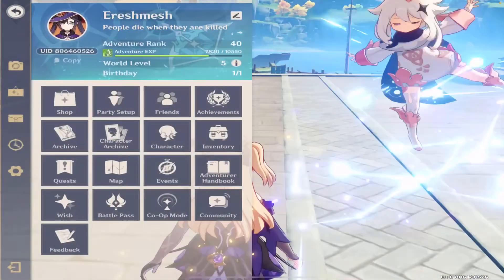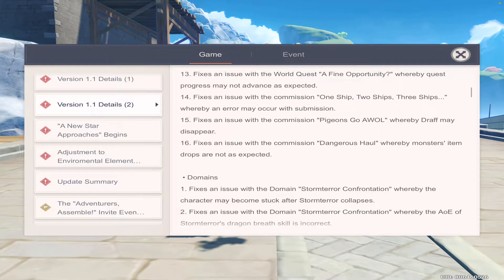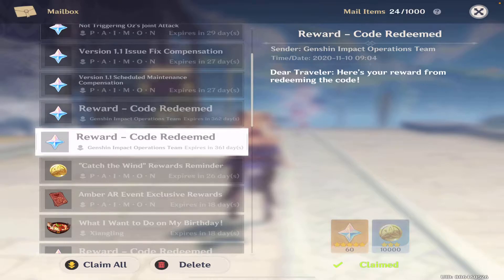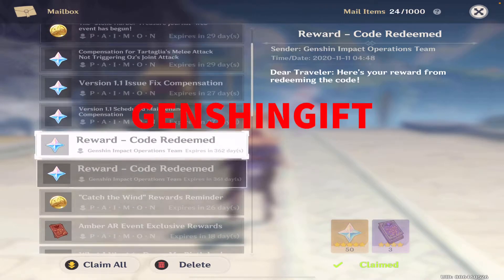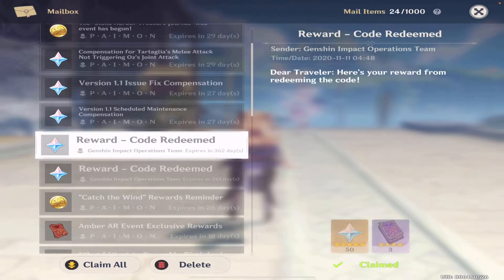You can see these bugs in the event notices and in the fixes and optimizations. There are also two codes you can redeem: one is GENSHIN1111, all caps, which gives 60 Primer Gems and Mora, and the other is GENSHINGIFT, all caps, which gives 50 Primer Gems and 3 Hero Wits.